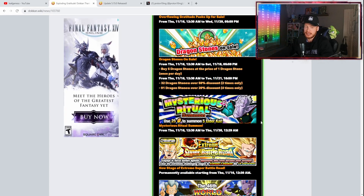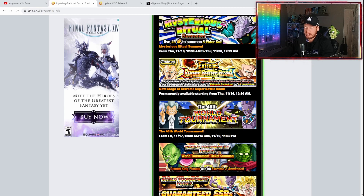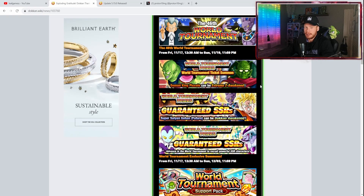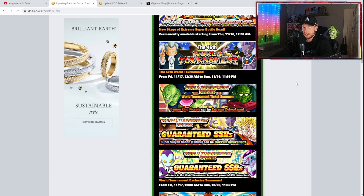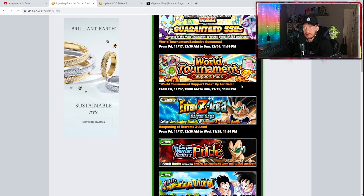The Mysterious Ritual Summon uses 25 Dragon Stones to summon 5 Elder Kais — it is not worth it. Do not do it. You'll get Kais through other events, Baba Shops, and stages. We also have new stages of Extreme Super Battle Road, which is cool. The 46th World Tournament starts Friday the 17th. For the World Tournament, I always recommend going for the exclusive World Tournament units — the ones you can't pull from the normal banner pool — rather than the standard units you can get anywhere.